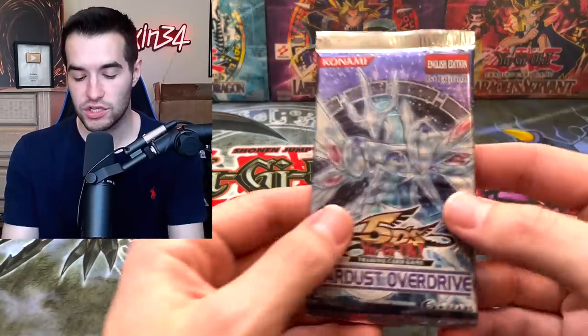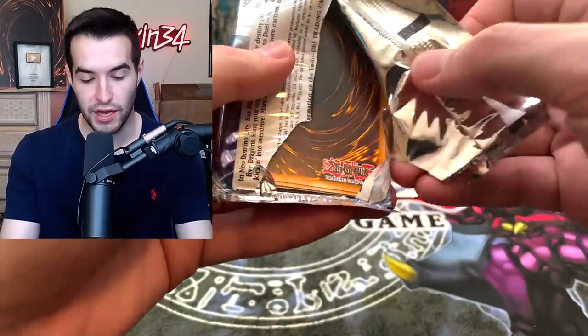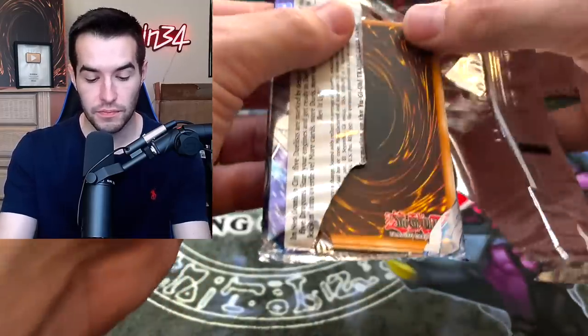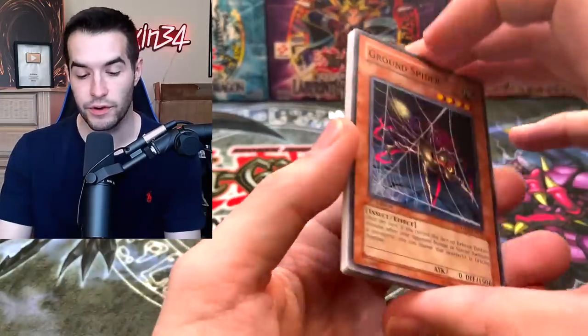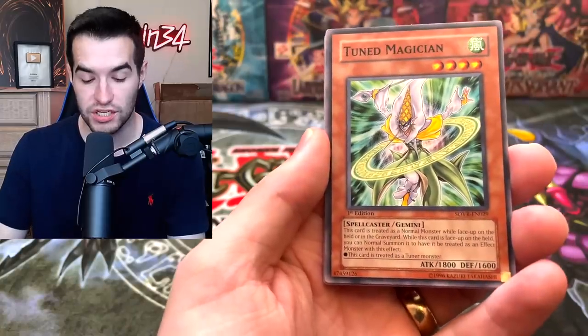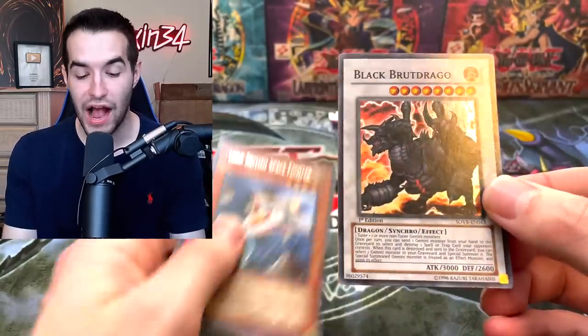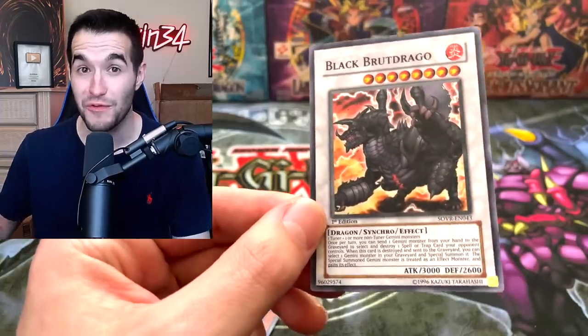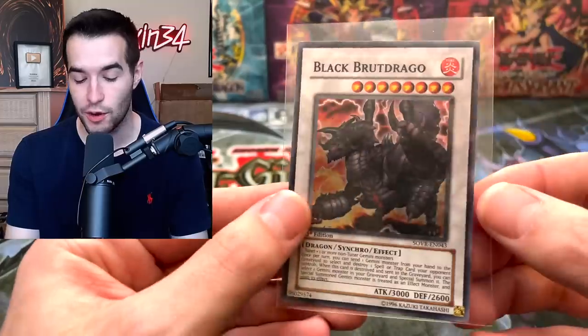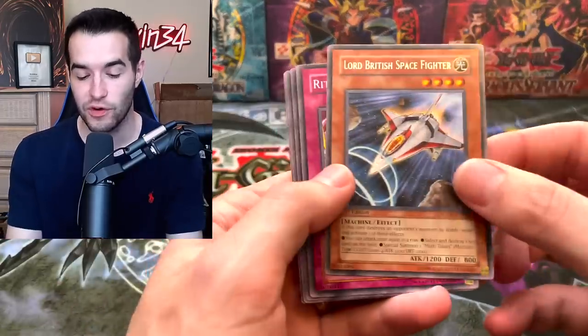Can we continue the streak into the first edition packs? Send us the luck in the comments, guys. I opened this from the bottom somehow — was that already cut open like that? That's weird. All right — Ground Spider, Savage Coliseum, Tune to Magician. We are looking for Majestic Star Dragon Ghost Rare. I saw the Synchro Black — Brodrago, Super Rare. We are now 4 for 4 on 10 openings. If you've watched 10 openings on my channel, you know 4 for 4 is absolutely crazy lucky. Unfortunately it was not the Ghost Rare, but we will take that — that is incredible.